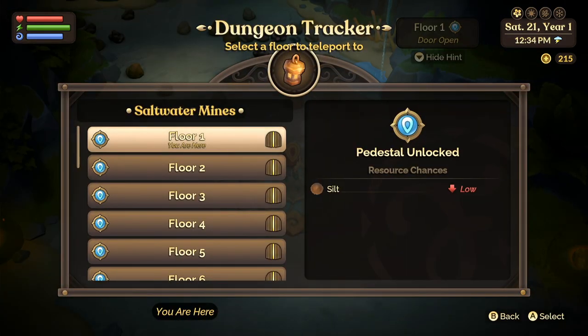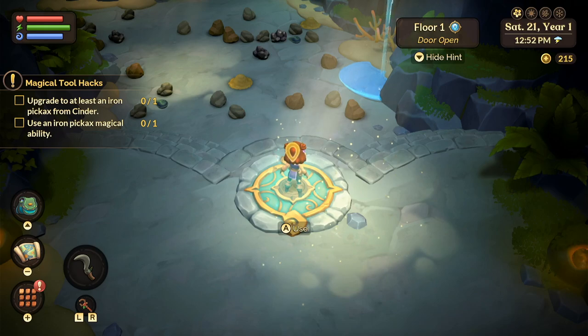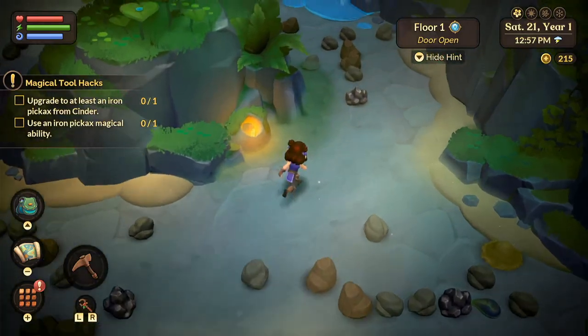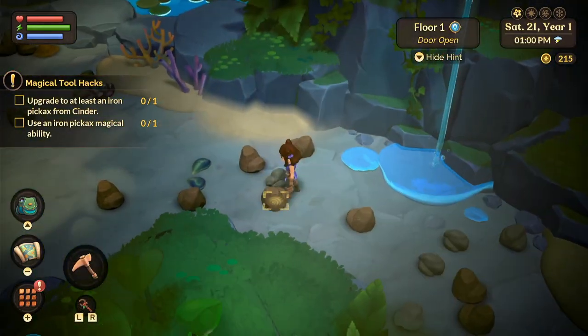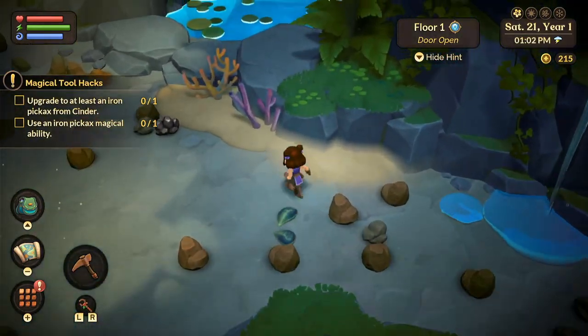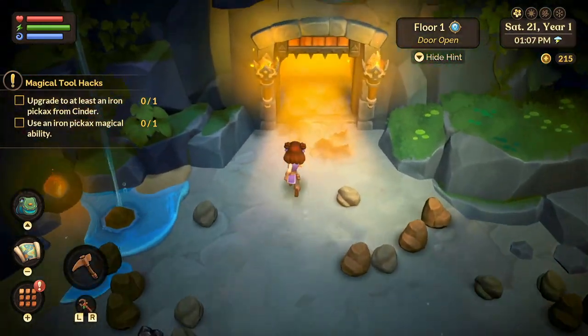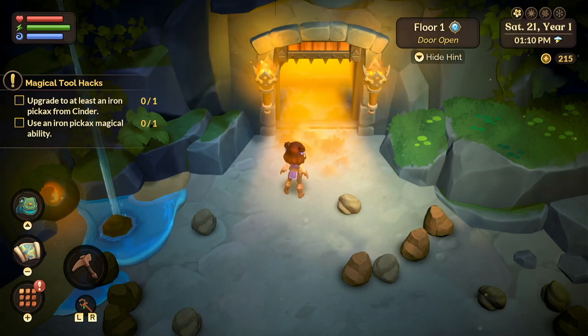This pedestal is unlocked, but it won't be if you haven't done it. You want to craft the seals before you start the saltwater mines if you can. The first seal you're going to use on floor one is going to be just a plain copper seal. When you use the teleporter, it will open the door automatically — the door is now open.